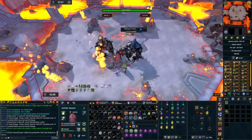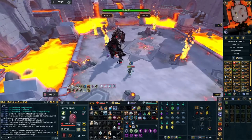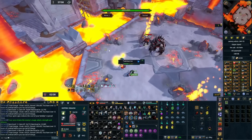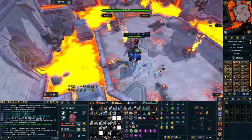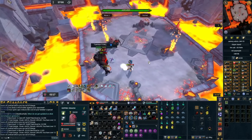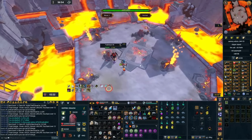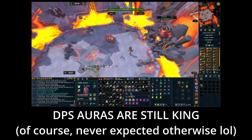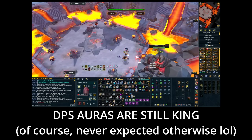I would recommend for anybody going for their first normal mode Zuk cape, if you're using Vampiric Aura and tank armor, to switch to Aegis Aura if you have access to it. The Aegis Aura is technically better during the waves because it reduces damage from every single hit rather than just healing you a little bit. You'll still use food since you don't have Vampiric healing, but I just ran around killing things without using safe spots. On Zuk himself, Vampiric Aura would be better since you're only taking damage from one target. At the end of the day though, it's still better to use a DPS aura like Dark Magic or Maniacal.